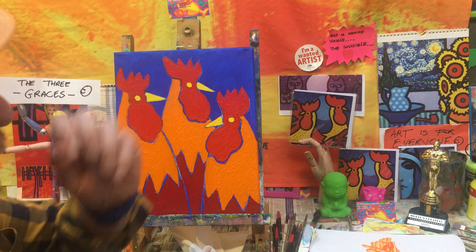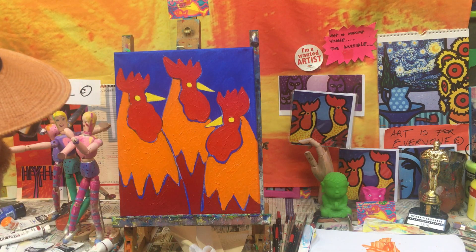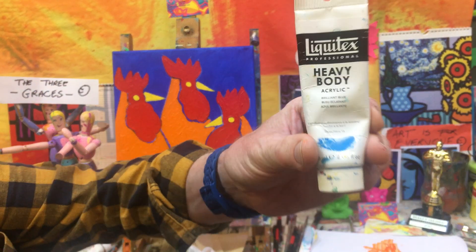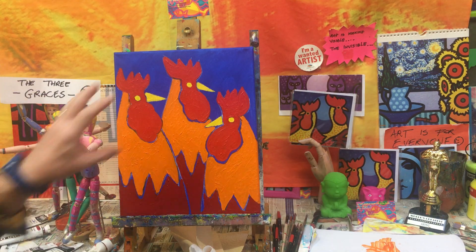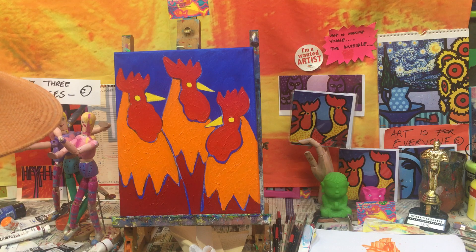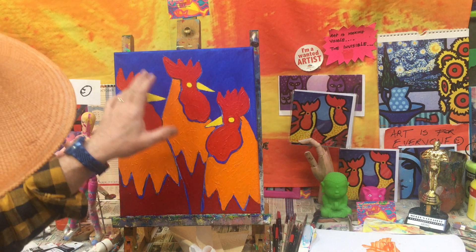And we'll introduce an inspirational colour. I just had an idea as I was building up the layers. We're going to introduce some brilliant blue into the sky area in order to leave the lines delineating the roosters.